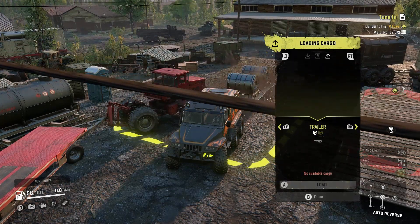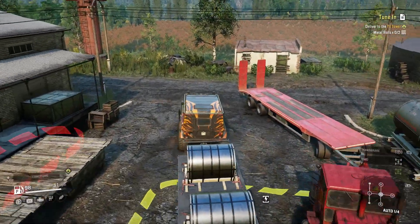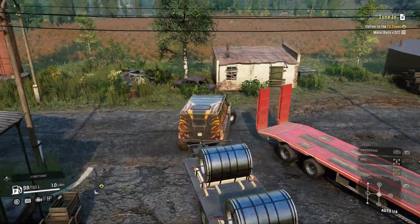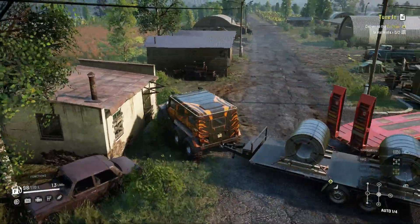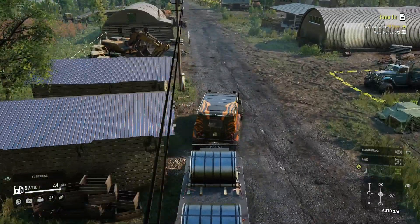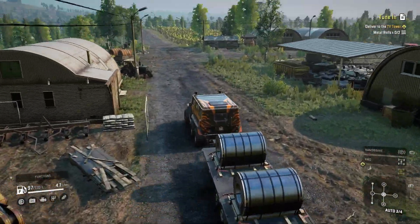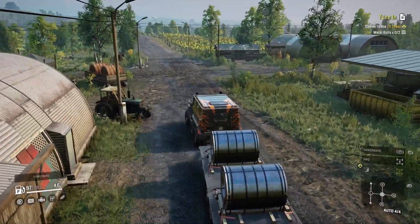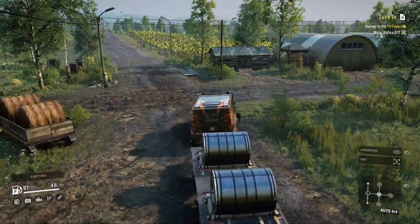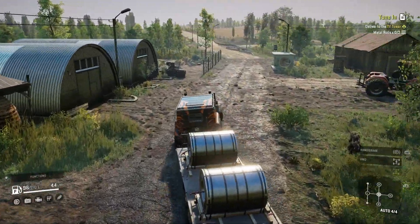Then we'll load those two metal rolls up and then we'll get to moving. We're gonna bring these metal rolls to the TV tower which is in the north part by the trailer store. I'm not sure exactly where it is — I didn't actually check. Normally I check and have a good idea of where I'm going before the mission, but I didn't do that this time.